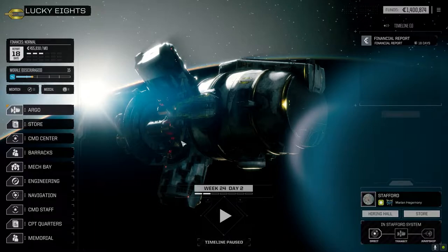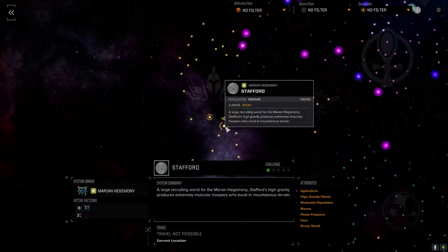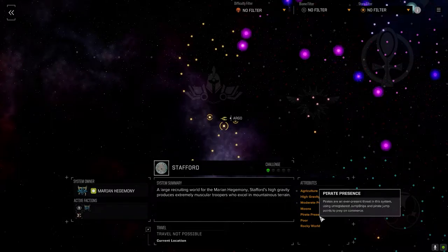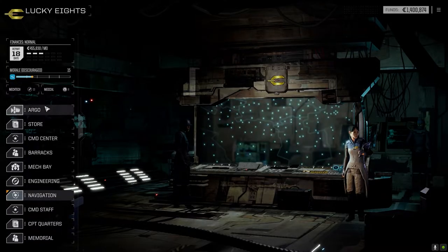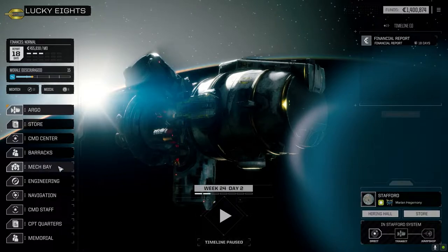Like I said at the end of the last episode, we did jump systems and go to navigation here. We didn't go very far, just moved from here to here. This is a one-skull planet with pirate presence. I'm hoping to get a little bit more combat in with pirates, maybe get some good gear off them, but I still think hitting the Marians is probably our best bet for QuickSell stuff.